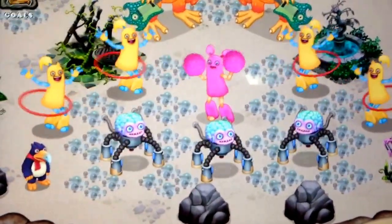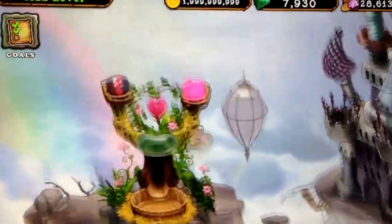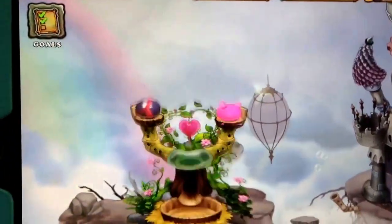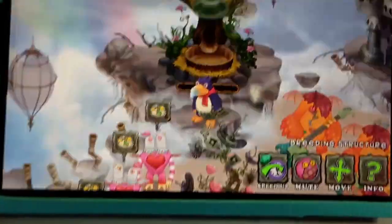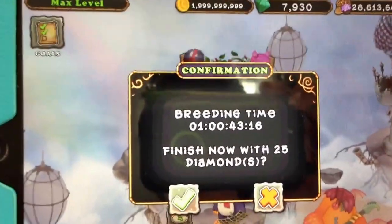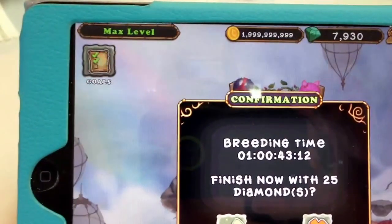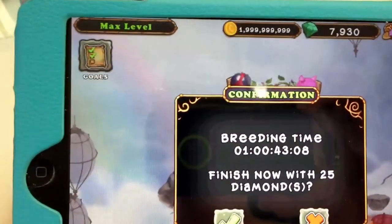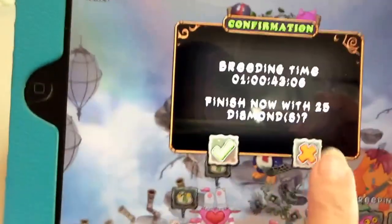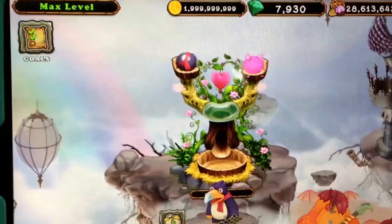I've just had another successful breeding of my newest Hula. Up here in the breeding nest you'll see the time — speed up time — so it's one day and 43 minutes, so 25 diamonds. So a Hula is 25 hours. That tells me I've got a Hula breeding here.